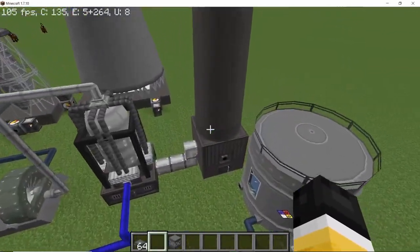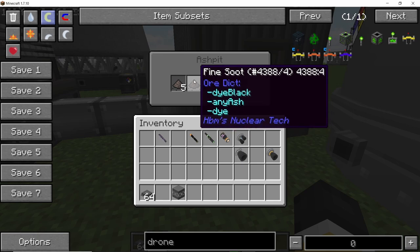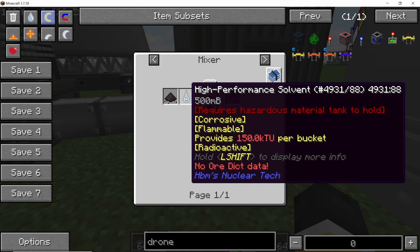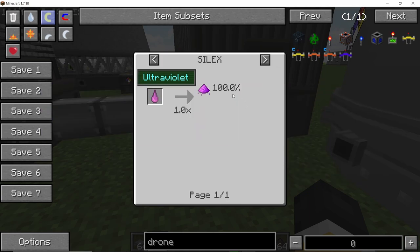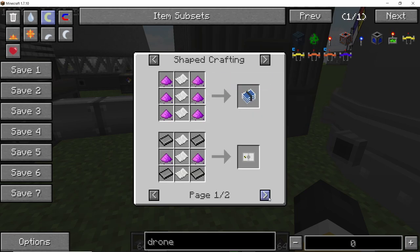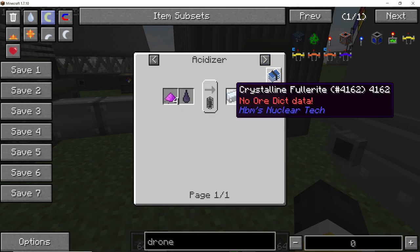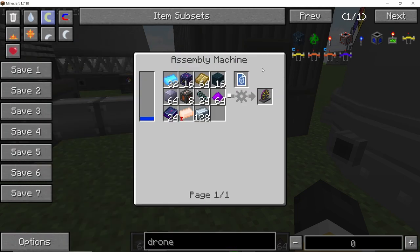Next we have fullerene production. Fine soot gathered in the ash bed, when combined with high-performance solvent in a mixer, gives fullerene solution. Fullerene in a Silex under ultraviolet rays gives proper fullerene. Fullerene in an acidizer combined with BTX gives crystalline fullerite, which is used to craft the Fensu.